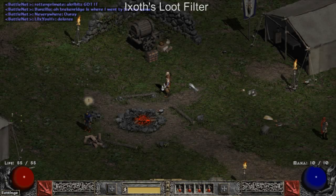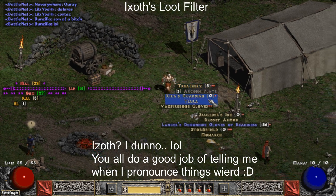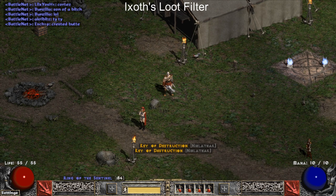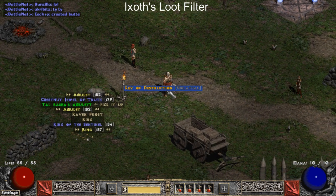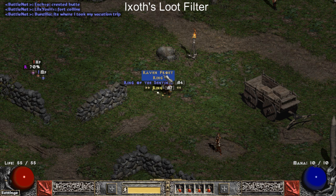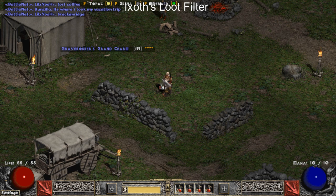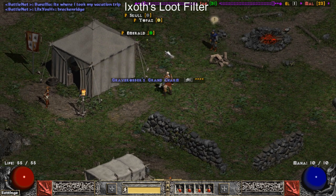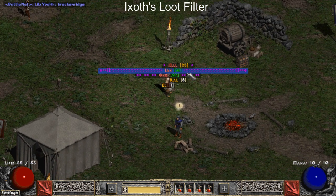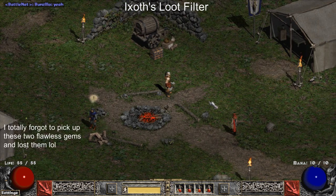This brings us to the end game loot filter category, and the first one on this list is Exoth's. It has very good rune visibility, it shows how many sockets are on items regardless of whether or not they have sockets in them. It gives added visibility to charms, added visibility to jewelry, but it is much more strict than the other loot filters. For example, it does not show flawless gems at all, and I would recommend this loot filter for anybody that is looking for end game GG items for the most part, or want to maximize clear speed in game without hindering themselves with looting the less valuable items.